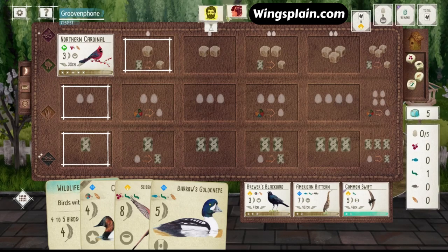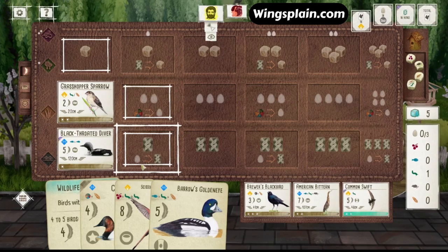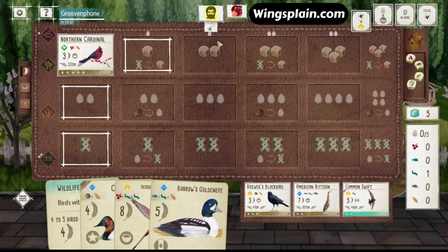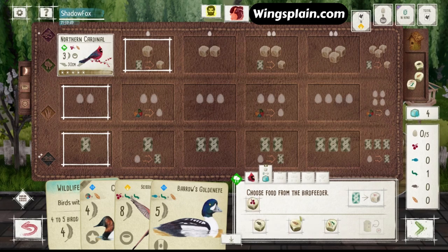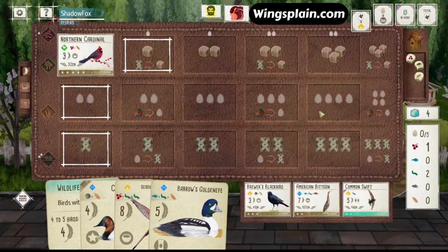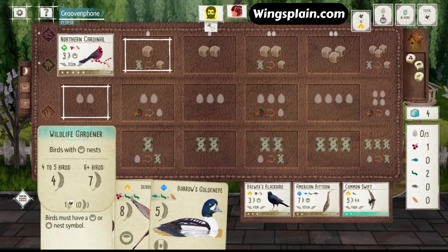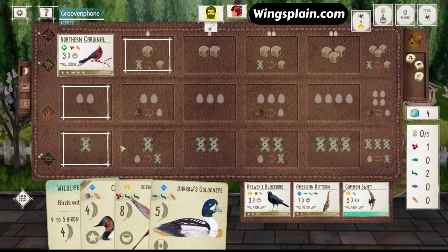I don't think he's going to gain food here. I think he's going to lay eggs, then draw cards and discard an egg in order to draw an extra card — he's going to wipe this tray clean. So let's get our Cherry off the Cardinal, our Worm for the Flycatcher and our Cherry for the Flycatcher. We are 75% of the way to Wildlife Gardener, so that worked out pretty well.